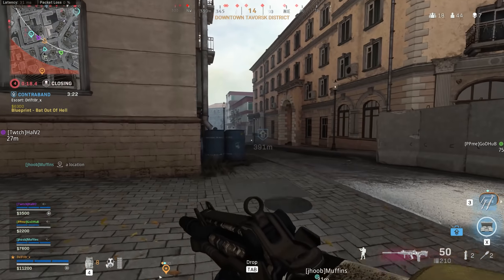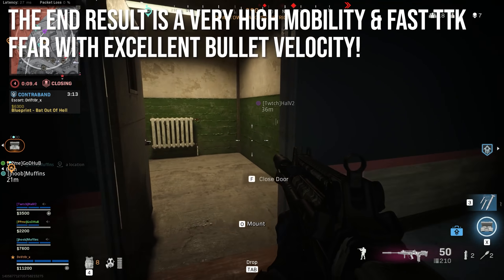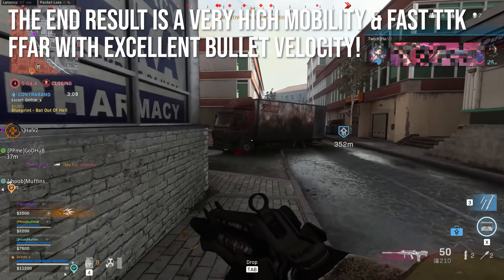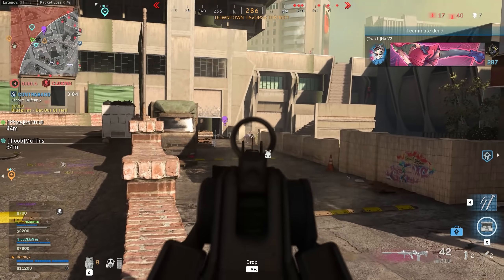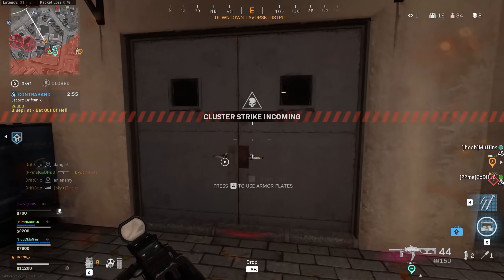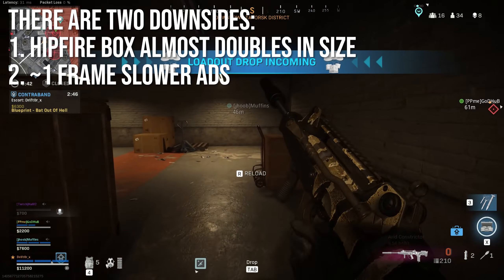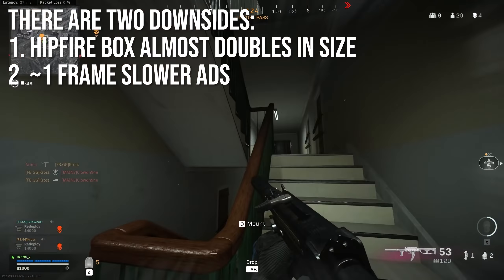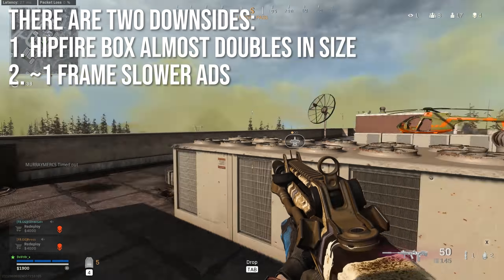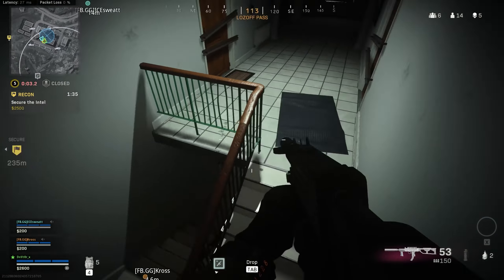The end result is a very high mobility FFAR — much higher than other assault rifles — with a fast close quarters and medium range time to kill, and excellent bullet velocity for longer fights. You can shred SMG users, fight at medium range, and knock down AMAX users. There are two downsides though: number one, the hipfire spread almost doubles in size, which is rough if you like to jump around and hipfire spray. Number two, you have about one frame slower ADS — a very minor penalty overall, but in close quarters every little bit matters.